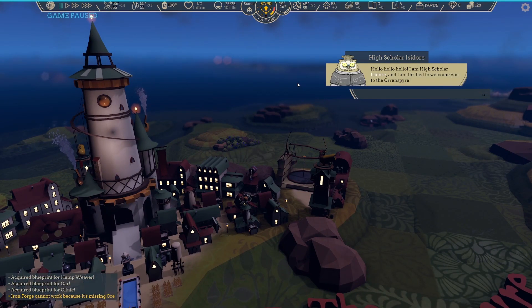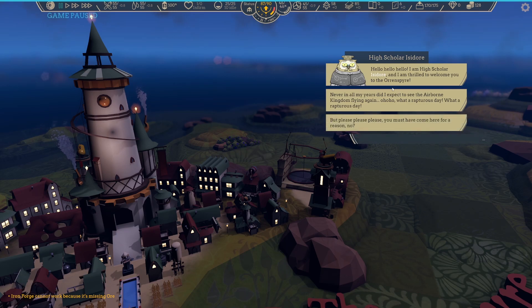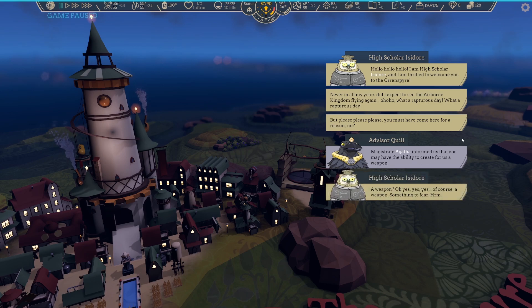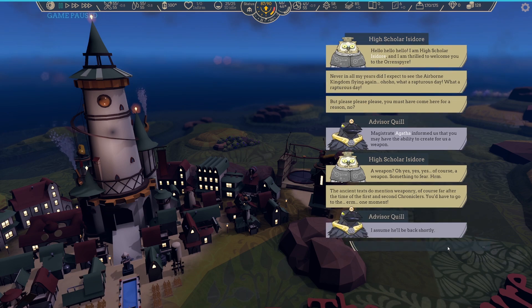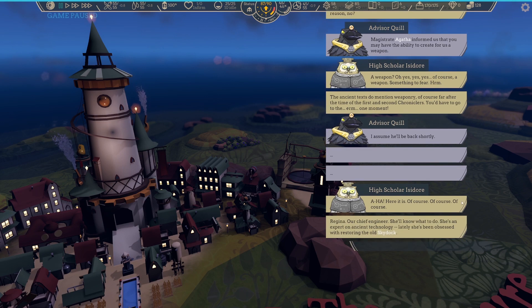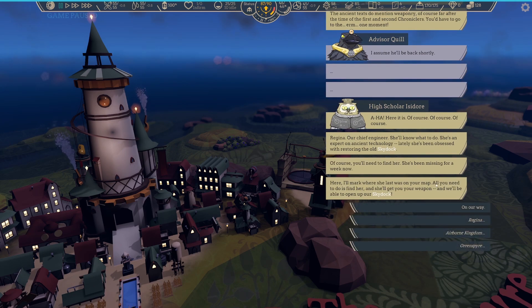I am Hall's High Scholar Isidore. I am thrilled to welcome you to the Oren Spire. Never in all my years did I expect to see an airborne kingdom flying again — what a rapturous day! But please, you must have come here for a reason. Magistrate Agatha informed us that you may have the ability to create for us a weapon. The ancient texts do mention weaponry. Our chief engineer — she'll know what to do. She's an expert on ancient technology, but she's been missing for a week now. I'll mark where she was last on your map.